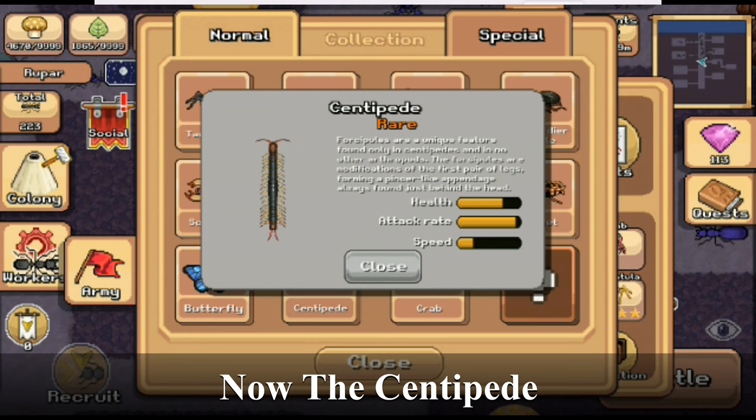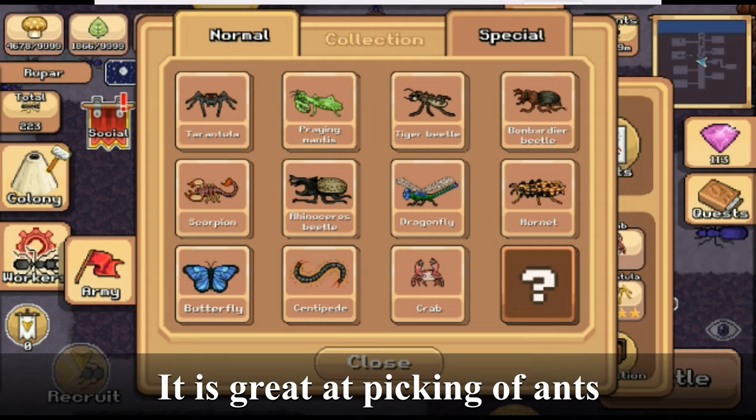Now the centipede. It is great at picking off ants, but it can be easily overwhelmed if it locks on something with a lot of health.